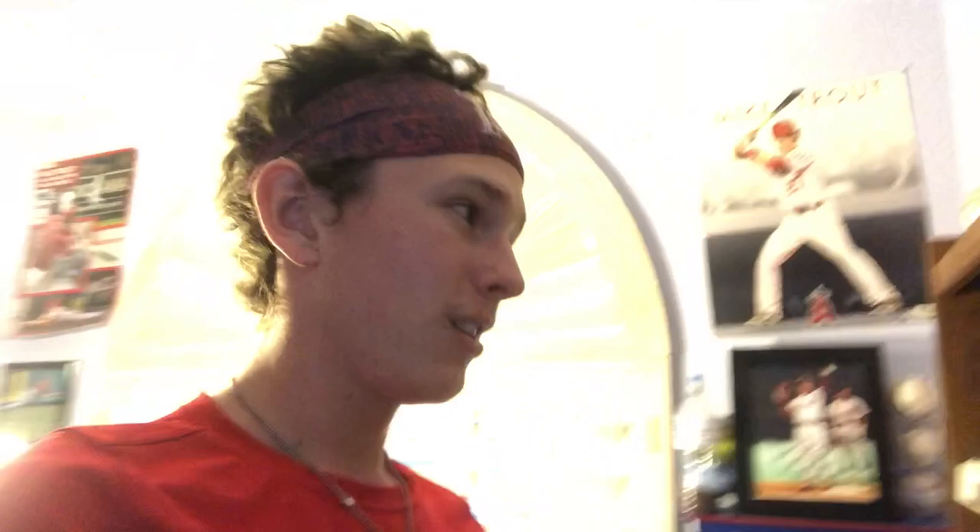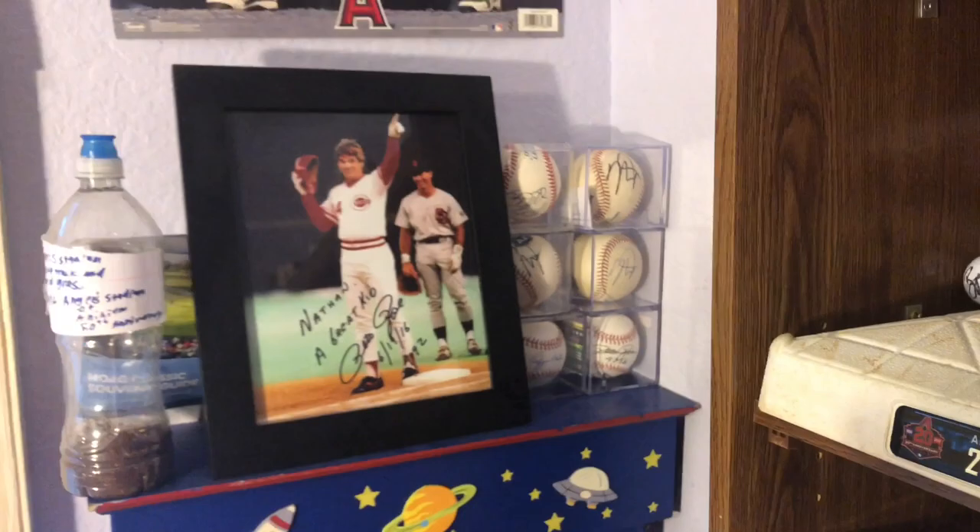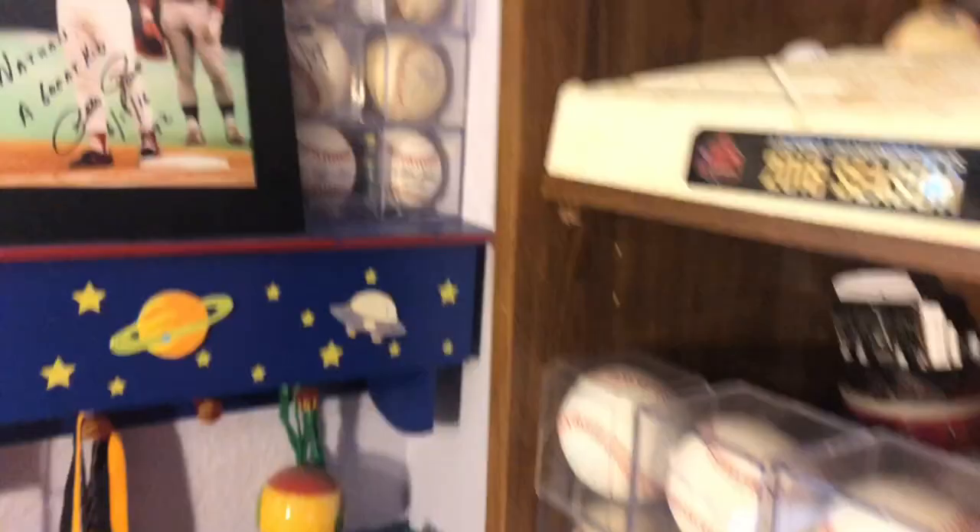We're gonna put this All-Star Game ball on my ball wall — that's what I call it, my ball wall. I think we got a perfect spot right there, or I can put it with the special baseballs. Tyler Skaggs is up there, and I can go through all of these if you guys want to see a video. I've got my Trout baseballs, my Pete Rose and Ozzie Smith.